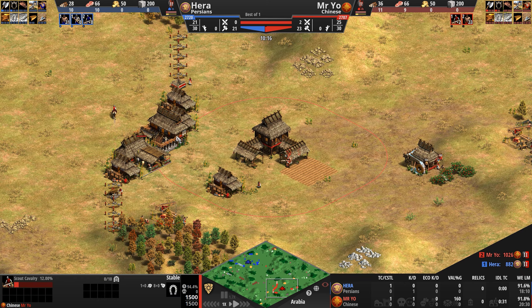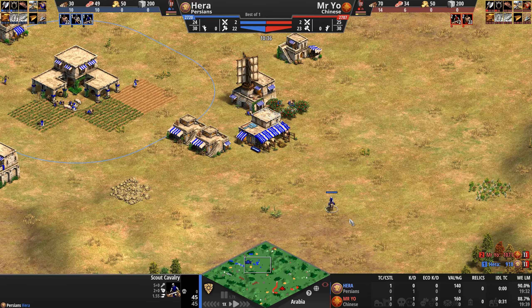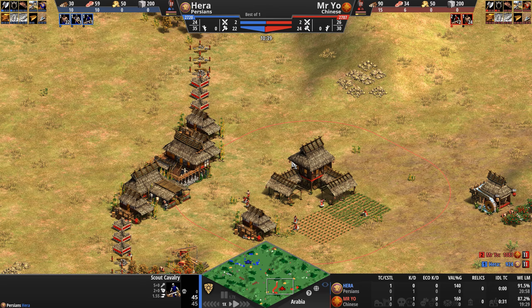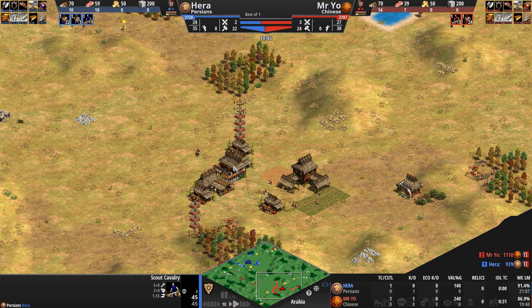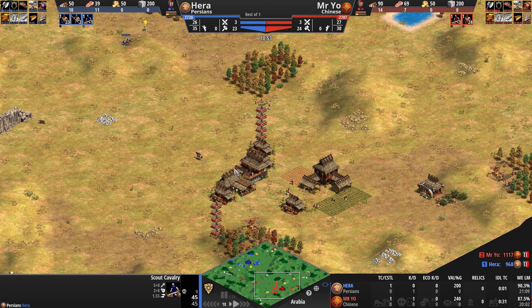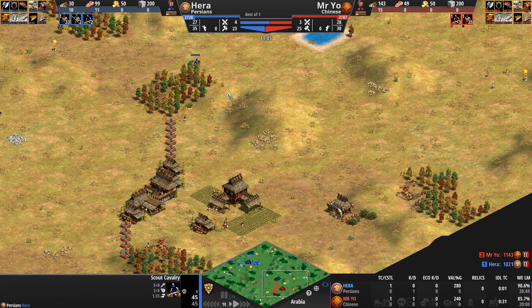Both players are building stables — no doubt wanting to get scouts out. Hera is probably not too happy about losing his original scout. Mr. Yo, undeterred by the giant open space to the west of his base, is walling it off in its entirety. We'll see what he decides to do about the large gap to the northeast.